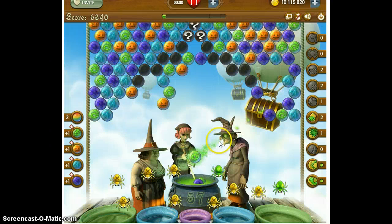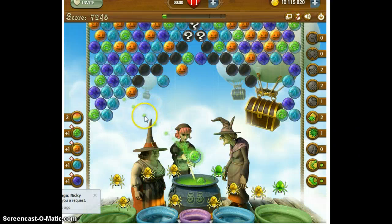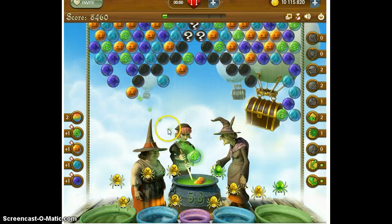I didn't think that shot would make it between the two, but it did! Now I have all green bubbles, but I can see that one green bubble is still in my way. Let's get it this way — finally I get something I can use.